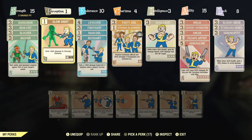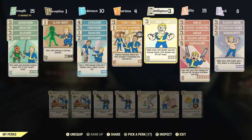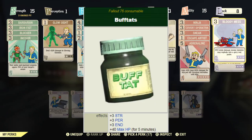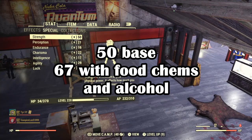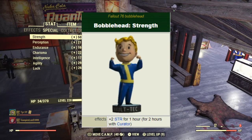Only certain chems can stack with each other. In terms of achieving the highest strength possible, you'll want to take Excel first for a plus two to strength, and then Bufftats for an additional plus three to strength, totaling so far 67 strength. And then finally, you can equip a strength bobblehead for another plus one to strength. All added up, this is 68 strength.